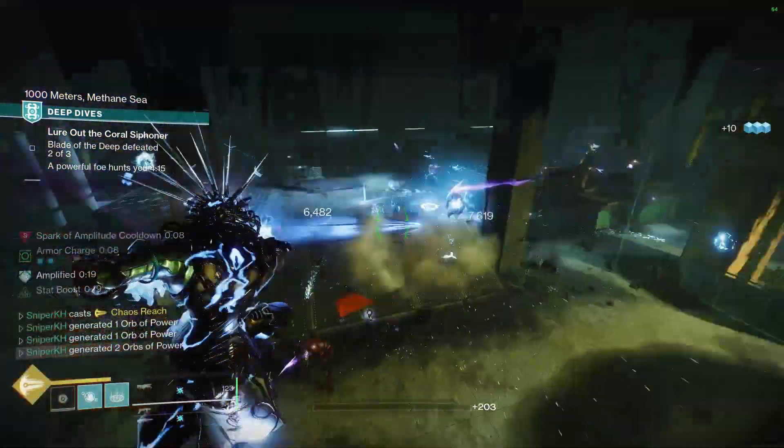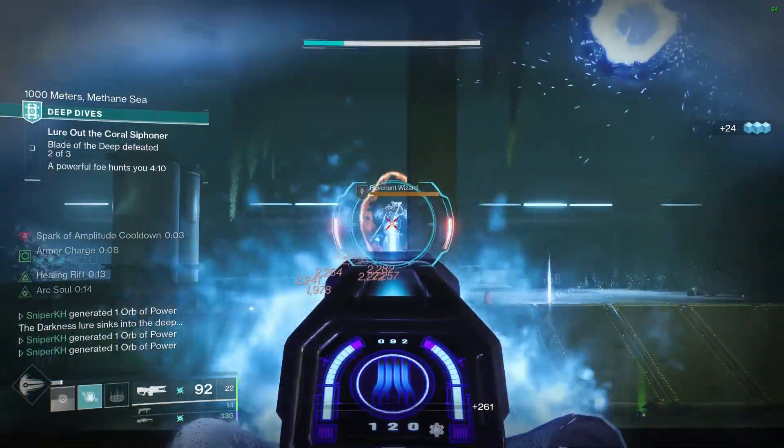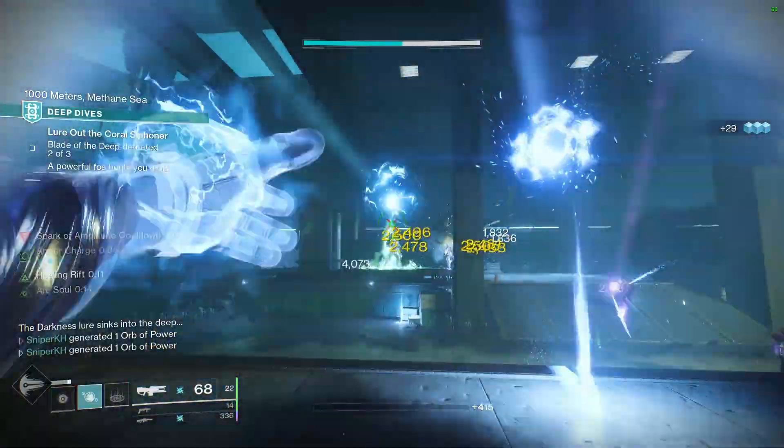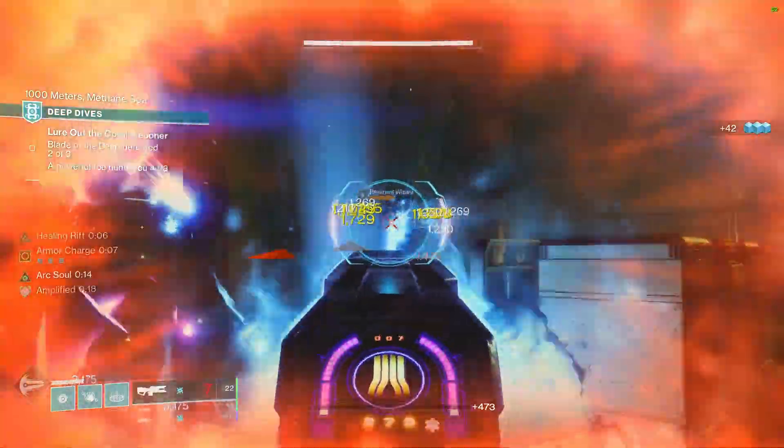You should also use mods like Firepower, Ashes to Assets, Arc Surge, and more to really enhance this build. Now you might be thinking to yourself, this is a good build, but how is this the best Warlock build currently? Well, let's find out.